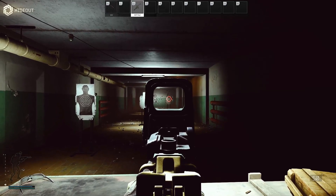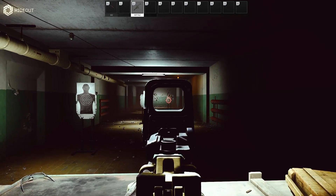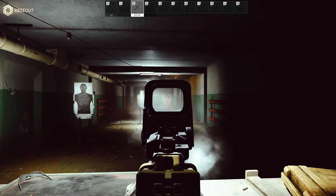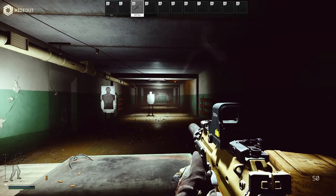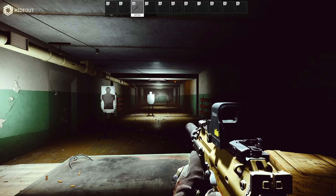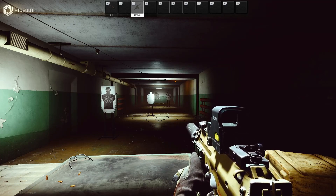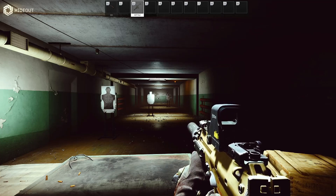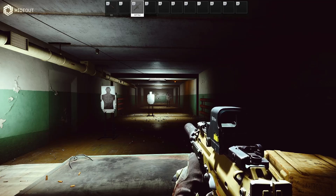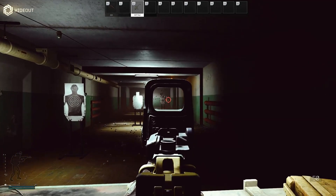Now I'm going to shoot at the torso again while controlling the recoil a little better. As you can see, the bullets stayed right where I wanted them — I was aiming for the torso and that's where they went. If you hit someone with all of those shots they're going to die, especially with solid ammo.